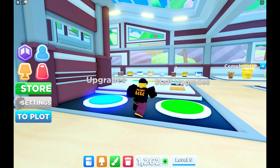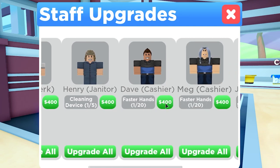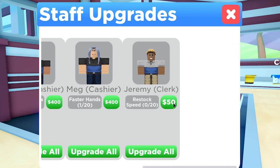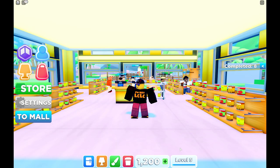Bonus tip: you can also upgrade your staff. The cashiers can have faster hands, which goes from level one up to level 20, and no doubt more in the future. We've also got a cleaning upgrade and a restock speed increase for 50 bucks.